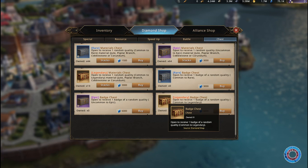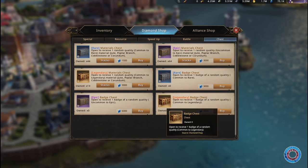Of course in the diamond shop you can also buy the chests for diamonds, and I was often asked what is better — epic or legendary? I didn't often buy them from the diamond shop, but I would always say epic, because the chance of getting a legendary badge is really, really low. When you buy five of the legendary chests you have much more chance to get five common or grey badges than even one legendary badge.